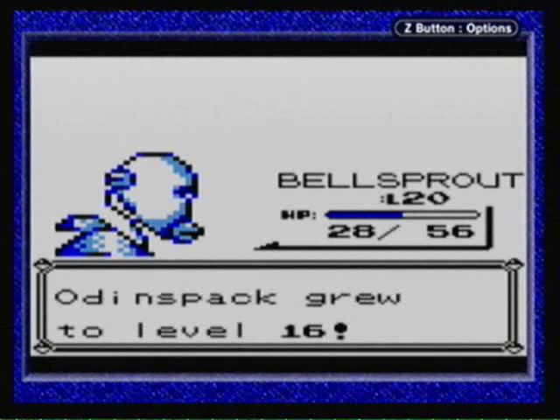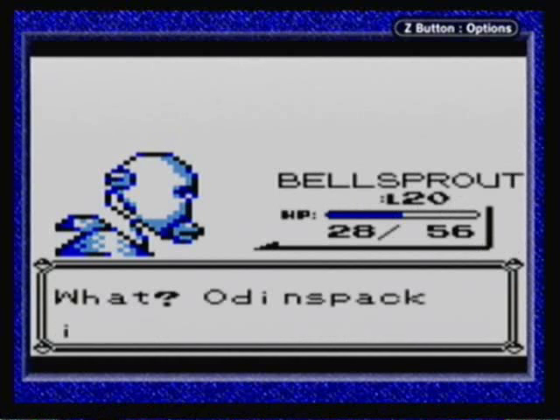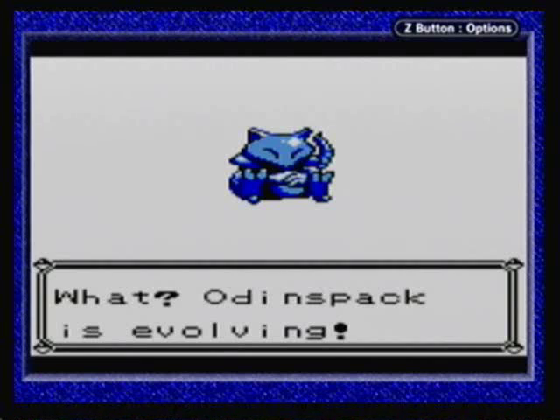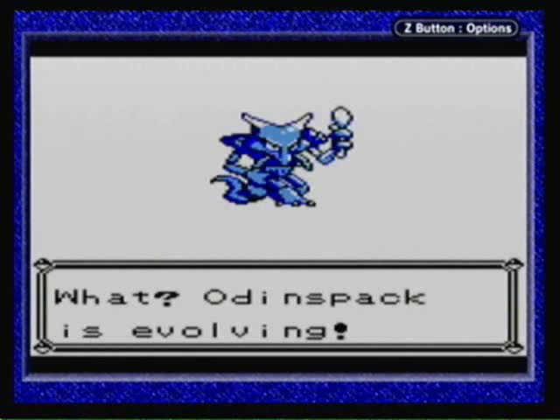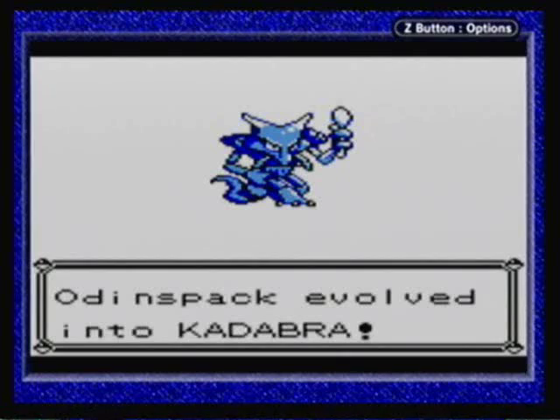Like I promised in the last video, we have a pre-evolution segment, where basically all of my extra Pokemon reach their evolution levels. First, we have Abra, aka Odin's Back, which evolves at level 16 — not 18 — and it evolves into a Kadabra, a very powerful Pokemon.